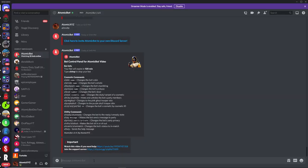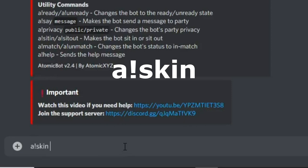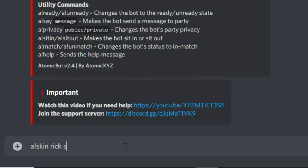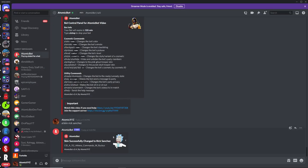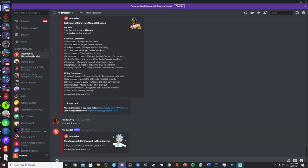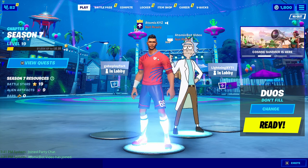First we're going to do the skin command. The command for that is !skin followed by the skin name. So let's say we want the Rick Sanchez skin — we type in Rick Sanchez and click enter. That's going to change the lobbybot skin to Rick Sanchez, and you'll see the lobbybot now has the Rick Sanchez skin.